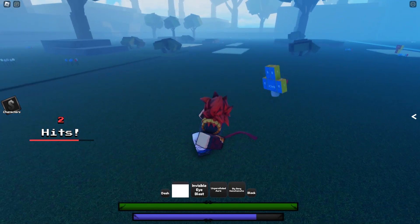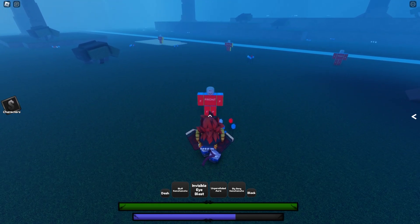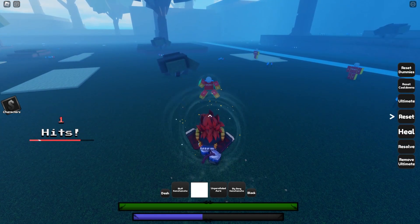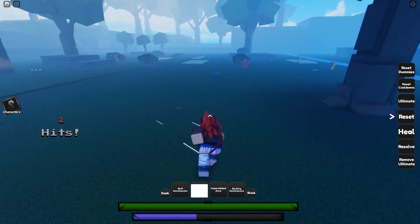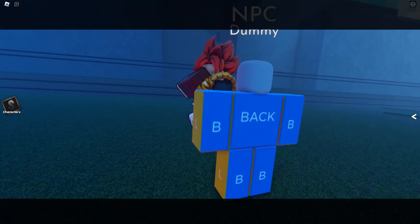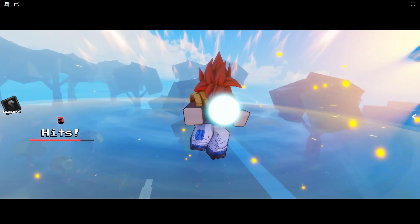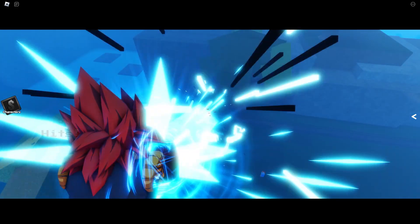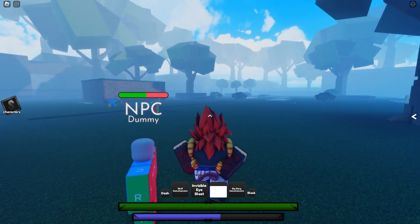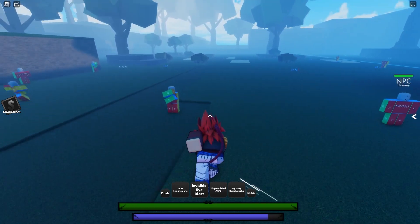The next move is Invisible Eye Blast — a pretty weird move where you basically hit them with air. You can use it as a combo extender and it is blockable. Next is Unparalleled Aura, which is a grab. When you click three, it grabs them, launches them into the air, knocks them down, and does Big Bang Kamehameha — dealing around 50% of their health. The crazy thing is it goes through block.